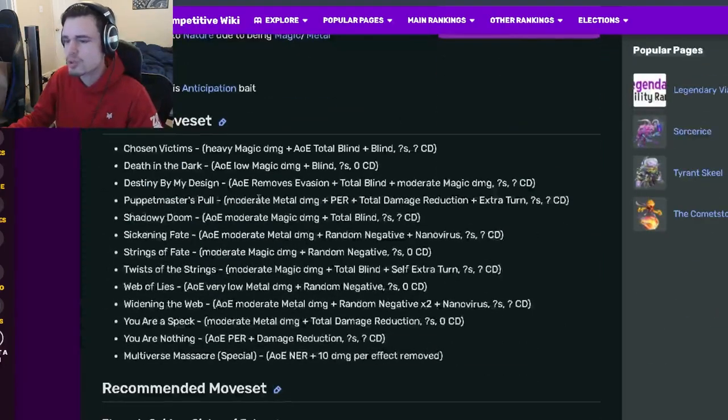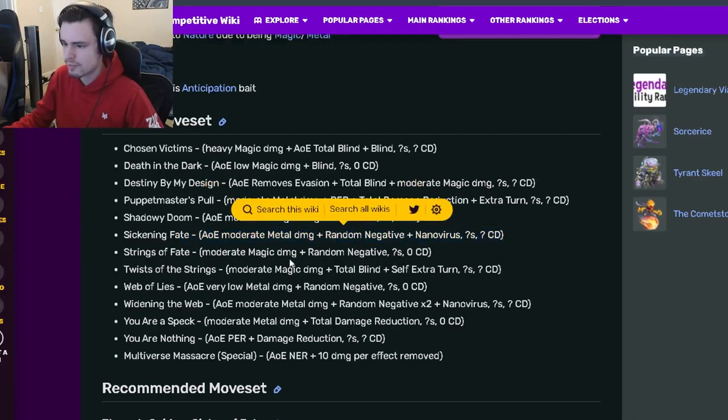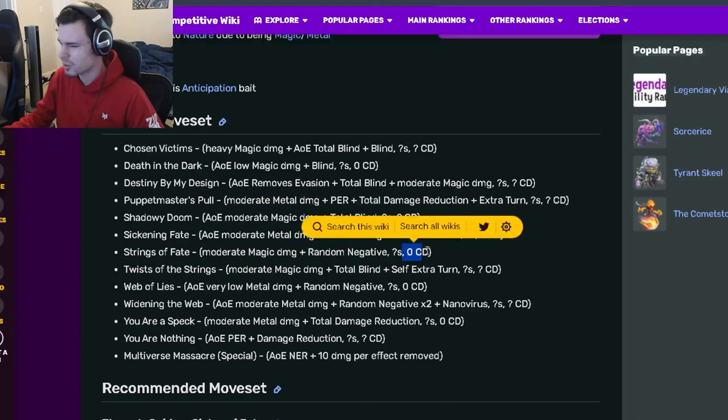Let's go on down to the Move Set. She has an AoE Total Blind with a Blind, which is pretty good. She also has an AoE Blind, and an AoE Removes Evasion with Total Blind and Moderate Magic Damage, which is pretty decent. She has a PER with Total Damage Reduction and an Extra Turn, which is pretty good. She has an AoE Total Blind, an AoE Random Negative with Nanovirus, and also a Single Target Random Negative. That one actually has Zero Cooldown, which is pretty cool.